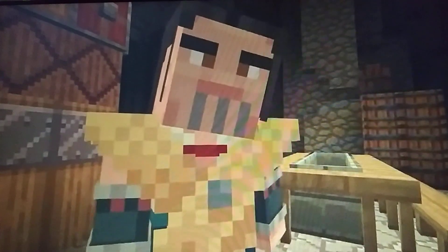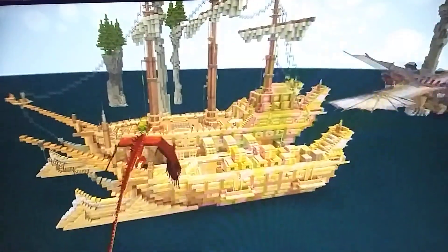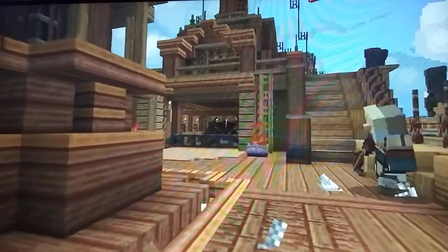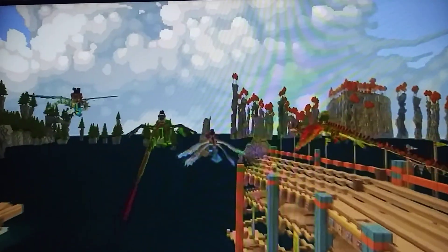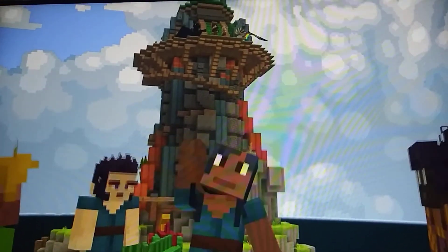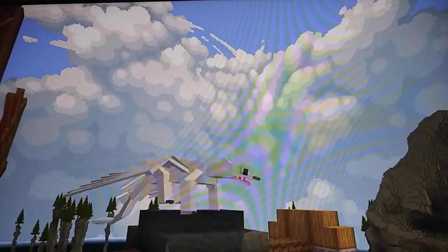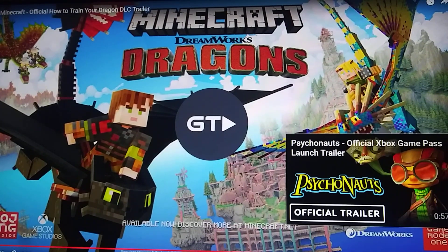It's the two-headed dragon — that's cool. That is cutie. So is this like a level? Like a game mode and stuff? This looks really cool. Oh, they got the four-winged dragon — that's cool. Oh, you could capture the sheep. That's cool. There's Hiccup. I like Toothless. There's a Toothless girlfriend. That's pretty cool.